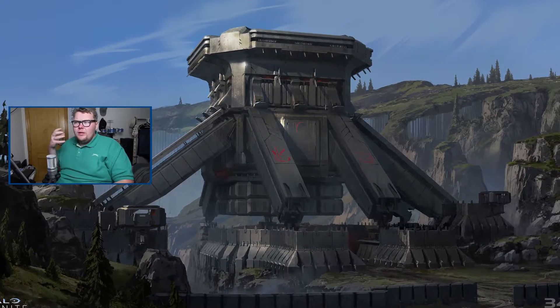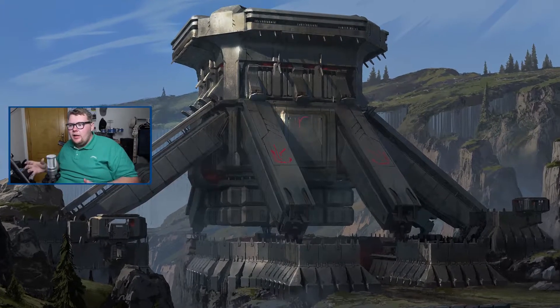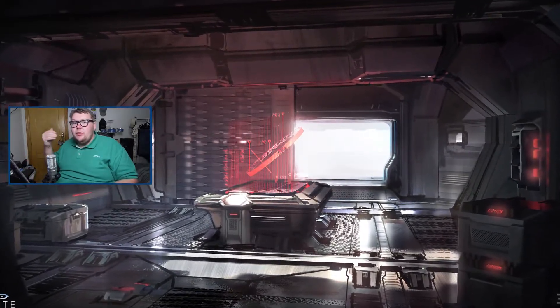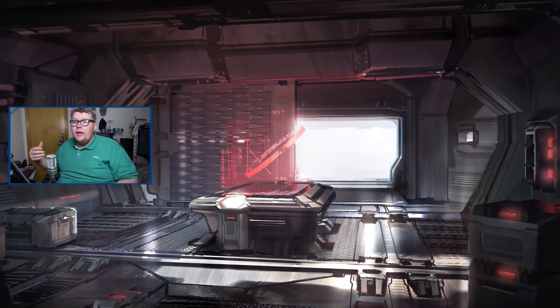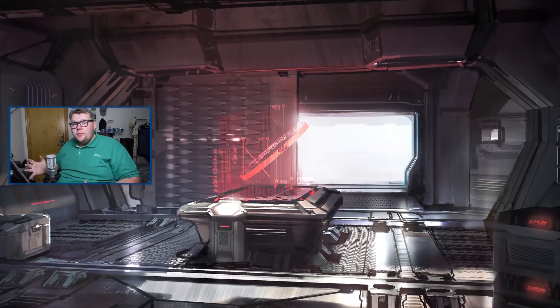Among those screenshots we also have a banished outpost from both the outside and the inside, which is very interesting. To me this suggests they're going for some kind of Far Cry approach where you approach outposts, take them over, and then unlock a certain part of the map. These banished outposts might be places to upgrade your weapons or unlock larger areas of the map. The outpost itself looks incredible — glowing red, very much the colors of the banished — and it looks like there's a lot to explore in this massive world.